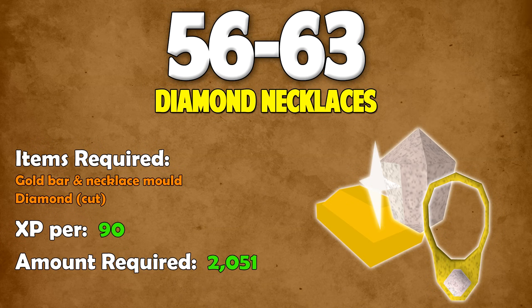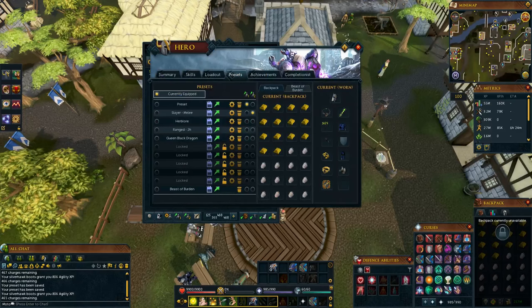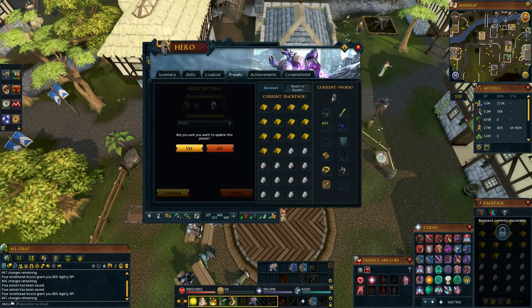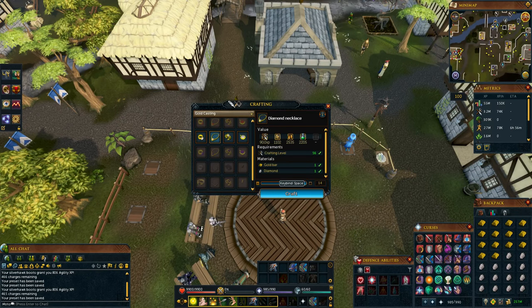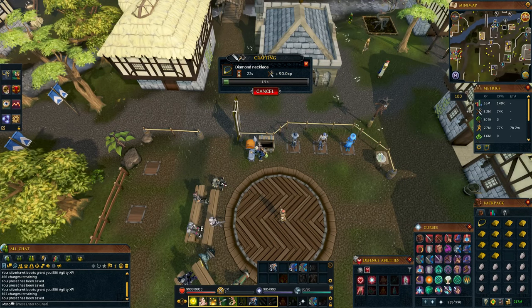Once you're at level 56, you should be doing diamond necklaces all the way up to level 63. This is the last of the jewelry training methods. You need a gold bar, a necklace mold on your tool belt, and a diamond. Every time you make one, you'll gain 90 XP, and you need to make 2,051 to get up to level 63. This works exactly the same as before — make a preset, then use a portable forge or the Edgeville furnace. You'll also be making a profit: around 330 GP per diamond necklace.